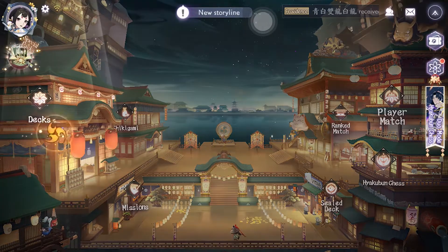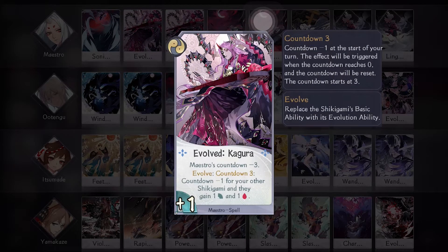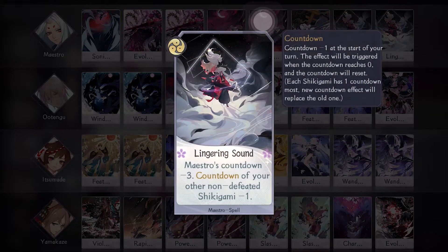First up is Maestro. He usually acts as a support in countdown decks because he can heal, give stats boosts, disrupt the opponent, and make your countdown go faster. He's bringing one Sonic Startle to make your countdown go faster, Evolve Kagura for stats boost and minus one countdown for all your other shikigami, Maddening Melody to extend your opponent's dead shikigami countdown and reduce Maestro's countdown, one Demonic Tune to break your opponent's hand, and two Lingering Sound for more countdown reducing. With Yamakaze Evolve, this card can easily make Yamakaze attack at least two or three times — very deadly.